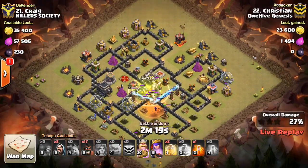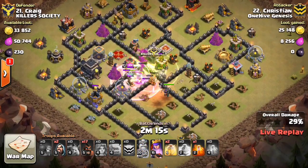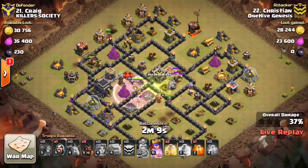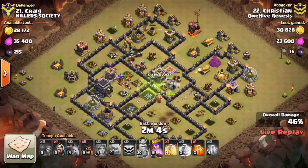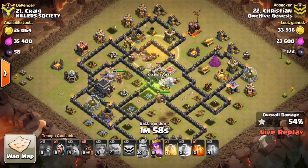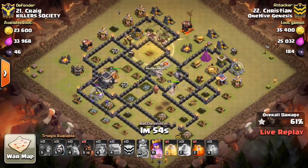Alright, here we go. We have Christian going in on number 21, and I was a little bit late — I'm sorry, just kind of slipped past me. Missed the beginning, but has some Valks, has a big kill squad — both his heroes, the Valks, the Golems, Wizards, all of that. Just stormed in the middle of the base, it looks like. Had a jump spell to let everything in. Then just sent his hogs through. We'll maybe look at this again on our replay. Wasn't quite sure what happened there, but just crushed this base.